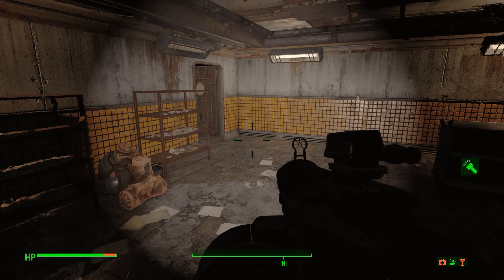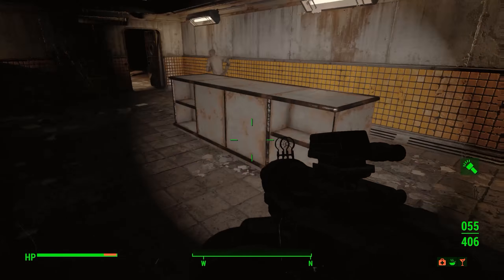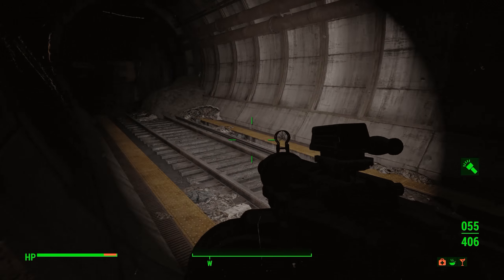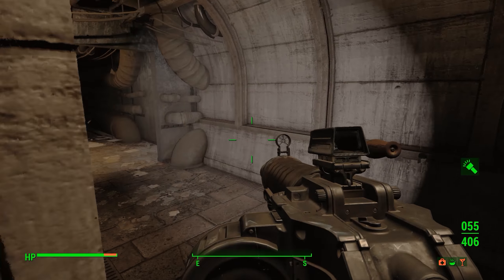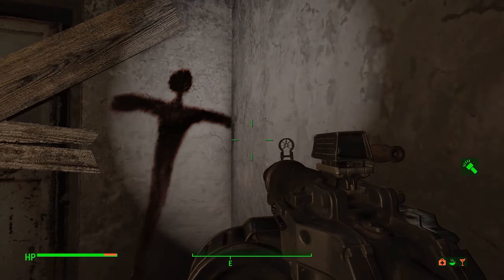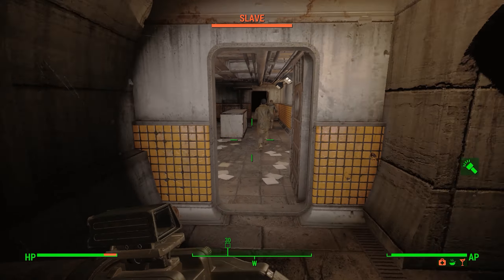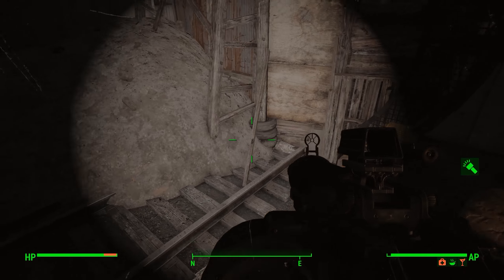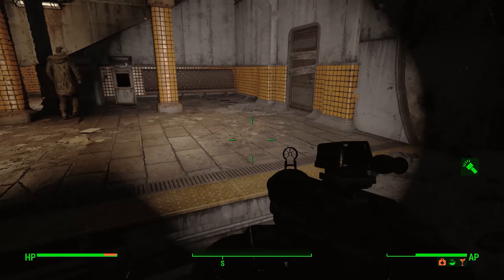We've got a chem station, power armor, and an armor workbench. Of course I'm scouting this place out to see if it's a good base — always got to think about that. Dead end on both ends over here. And that is a Malden Men symbol — it's possible these guys are being influenced by that and going insane. Oh, calm down — you're free. I have freed you. Go be free. Your masters are dead.